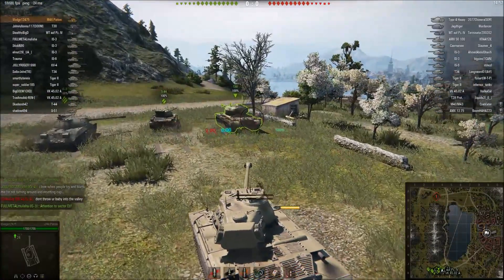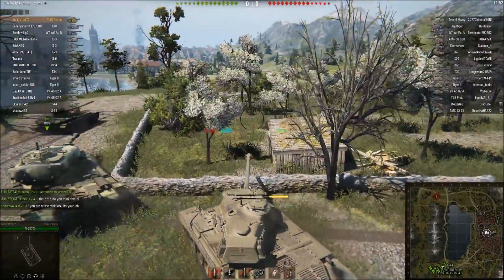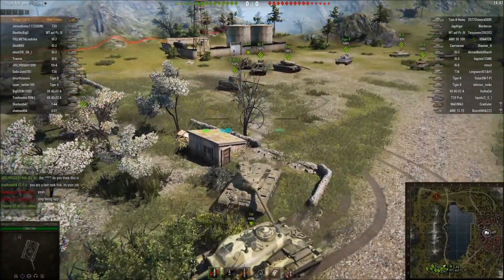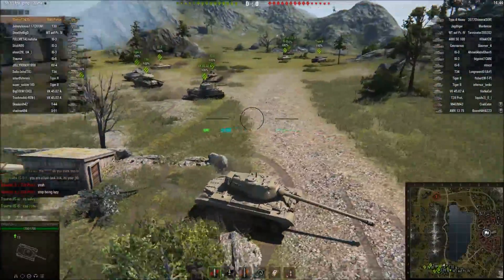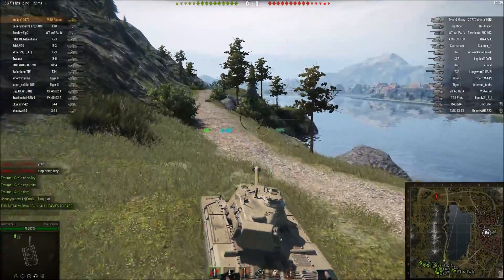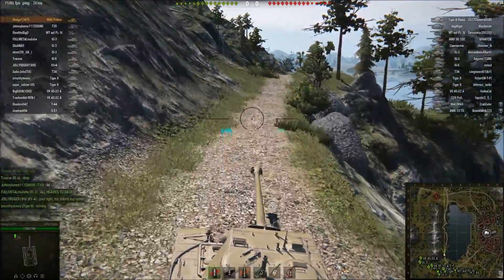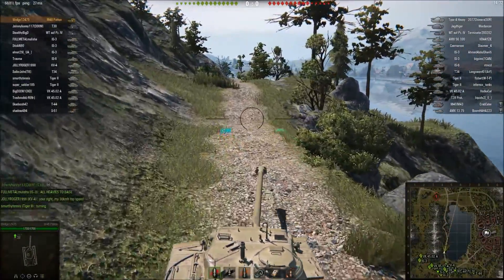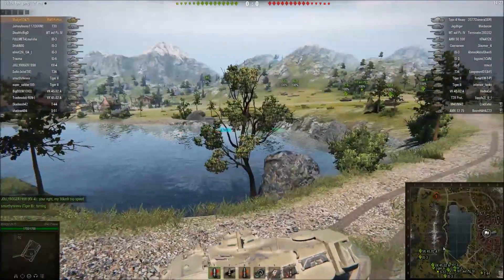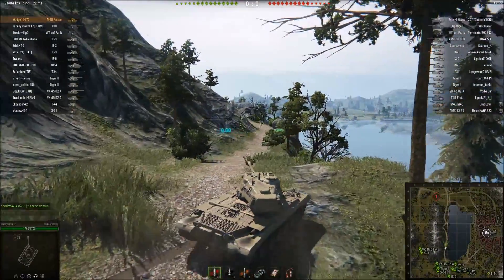To start out this game I decided I'm going to go over into the middle. First I start heading into the city, but then I look at the composition of the team — we have lots of heavies. So there's no real use for me to go into the city; I'll just be brawling with heavies, and the Patton does not exactly have that much armor. So instead we're going to play the middle and see if we can get some spots, try to get flanking shots. There shouldn't really be much competition in the middle.